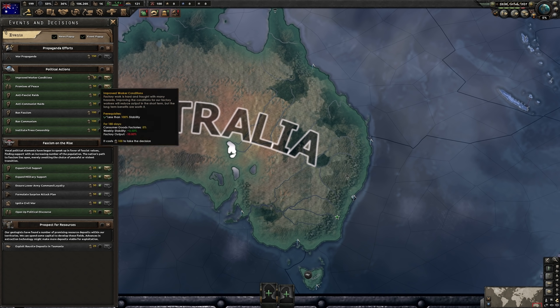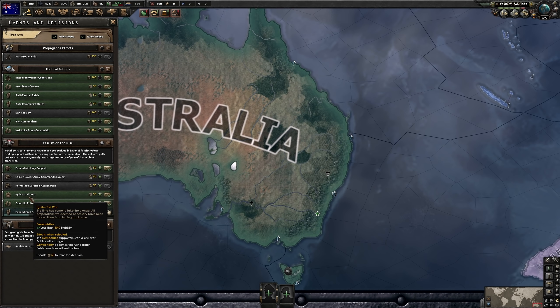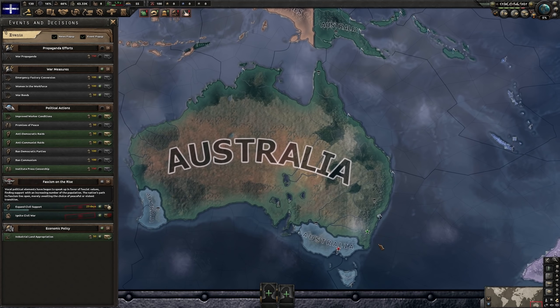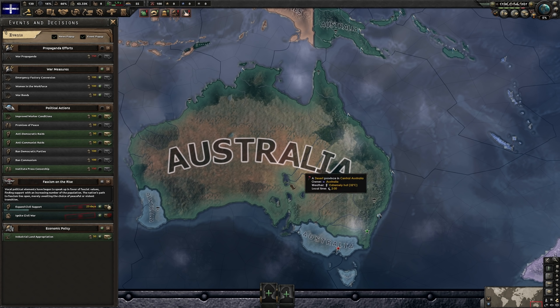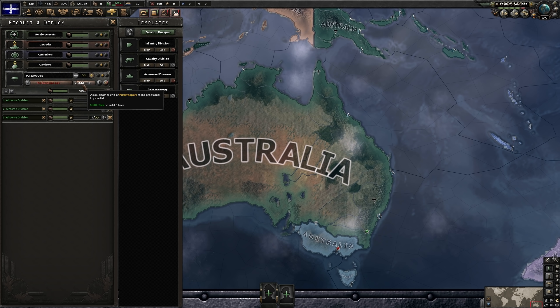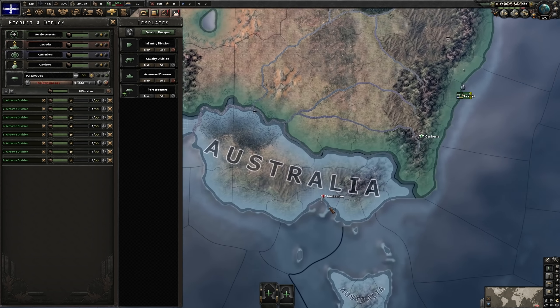We've clicked it twice, bringing us to 50%, so the third time's the charm. And we are ready to ignite our civil conflict. Let's just press this button — and voilà, due to our expanded support, we control most of the country. Now let's start working on those troops: train paratroopers, as many as the game will allow, on high priority. We'll be forcing these out the door the moment they're ready.